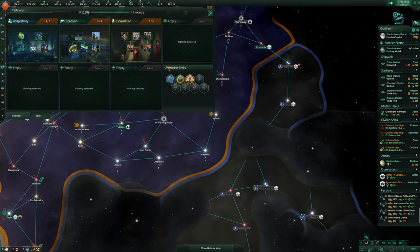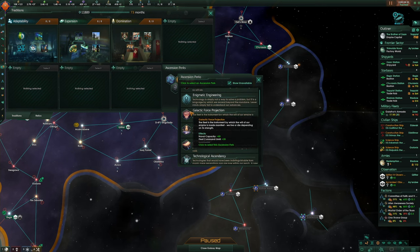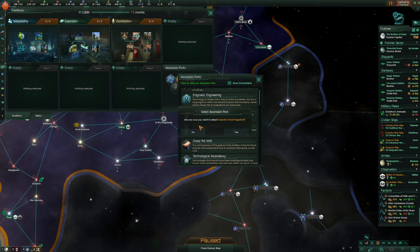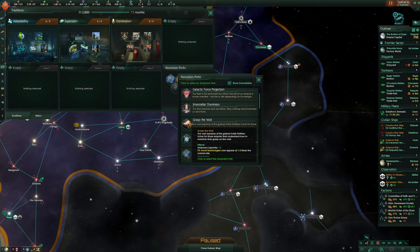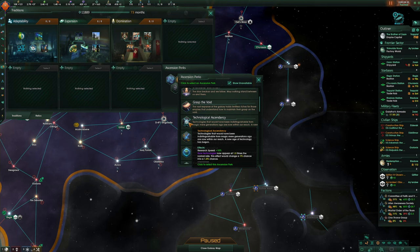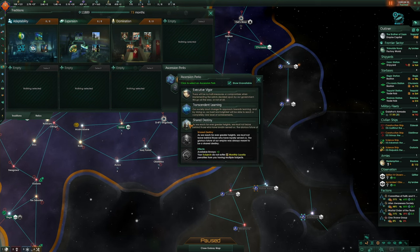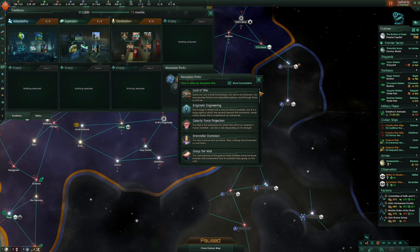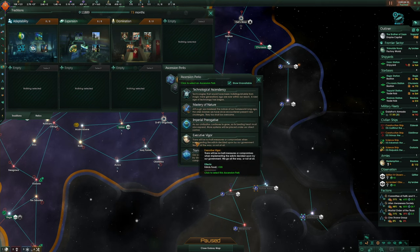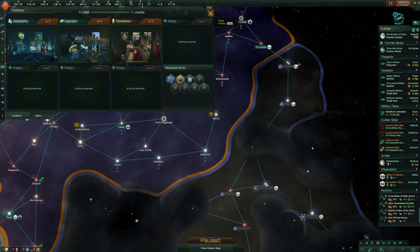Another tradition — nice! And we can choose an ascension perk. Lord of War, galactic force projection — plus 80 naval capacity, that's pretty good. Encryption, starbase influence, grasp the void, starbase capacity, research. Technological ascendancy early game is brilliant, probably should have taken it earlier. I think we go for the research one. Even though galactic force projection will be good, at the minute we're not at war with anyone so we don't need to worry about that. Technological ascendancy is just better overall — 10% research speed is nothing to be sniffed at.